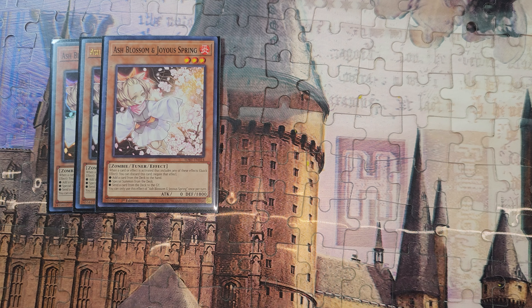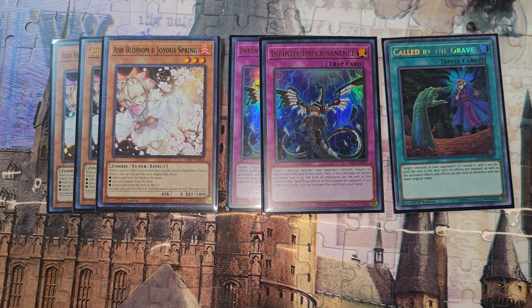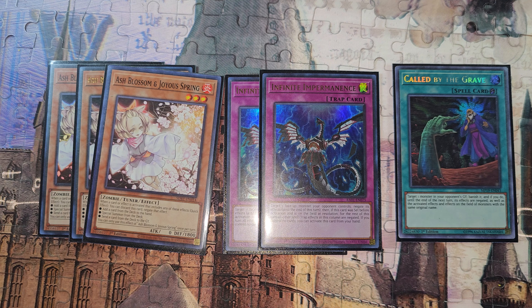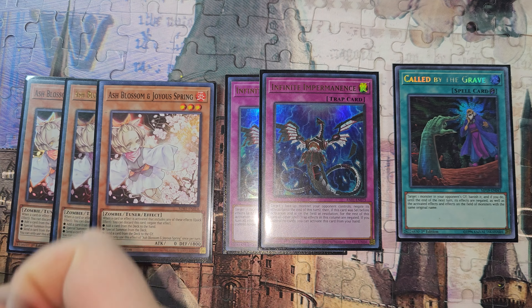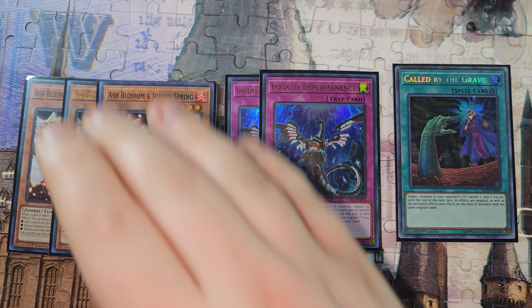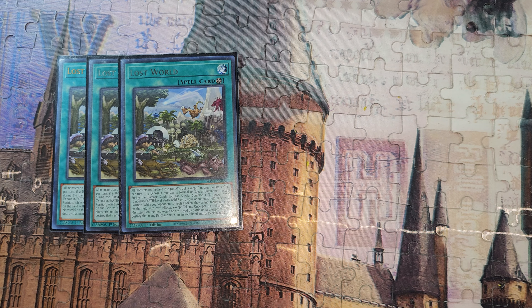Now hand traps: three Ash Blossom, two Imperm, one Called By. You could cut Twin-headed Dino King Rex for a third Imperm, or cut three Ash and play a third Imperm plus something like DD Crow. I still like Ash — it stops so much against Branded if they don't have Called By or Cross-Out. I don't have a side deck for this yet; I haven't even come up with an idea for one. This is a deck I'm trying to get out and play this week and get back to you with results.